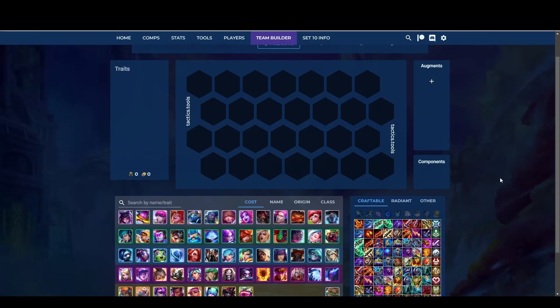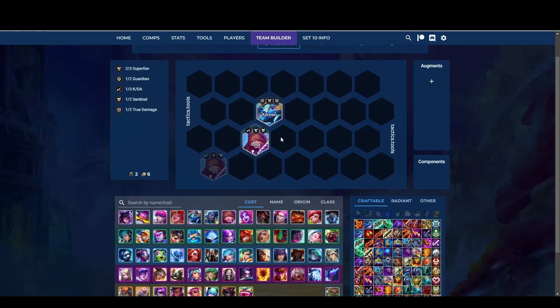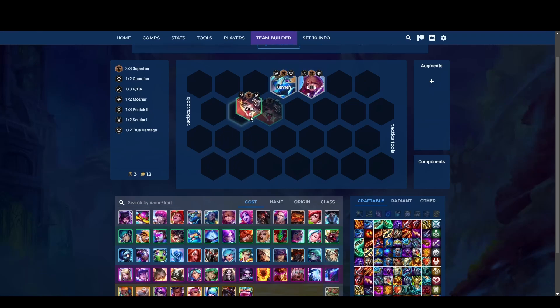So you want to know how to play Big Switchman? Alright, let me show you the way. The thing you want to do is to start with a super fun opener — with Lilia and Kenner, because Super Fan is pretty strong. You should aim to find at least Lilia and Kenner at the start of the game. Add Gnar here as well if you find him.